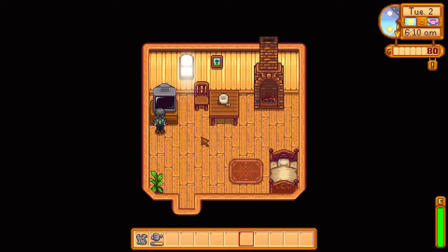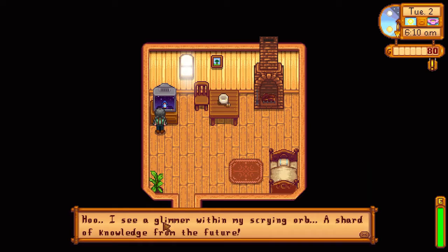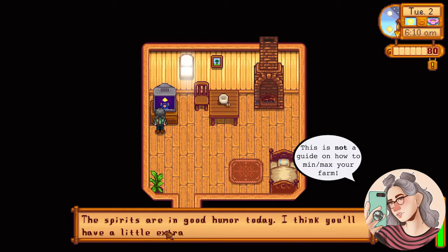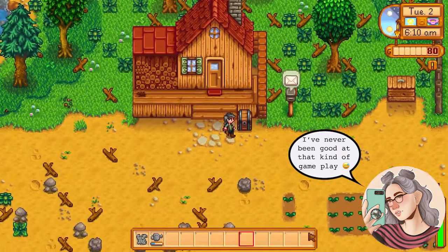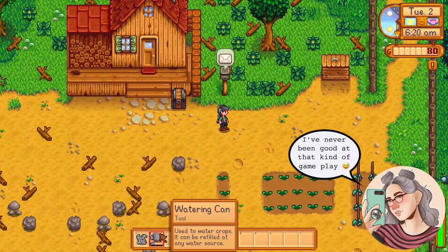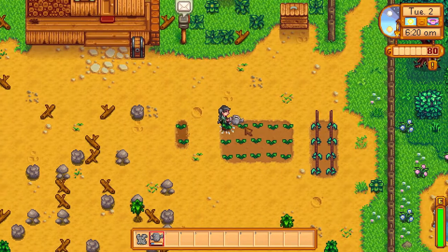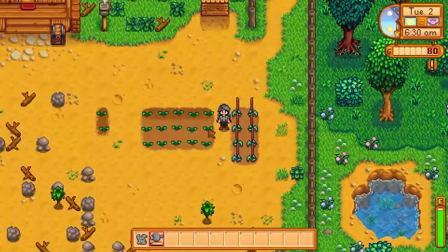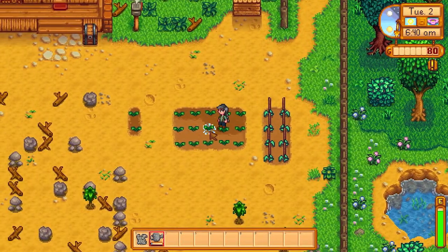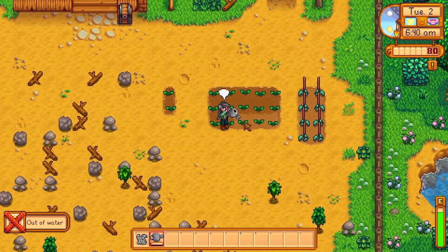It's gonna rain tomorrow, yay. I am just trying to get everything set up so I can make a lot of money quickly. I planted some green beans, I planted my parsnips. I'm going to try and power through some things. I need to go buy some other crops soon so I can get the community center set up. I'm gonna need to mine — there's so much to do in early gameplay. Lots going on. I hope you enjoy this video.